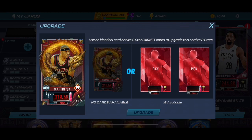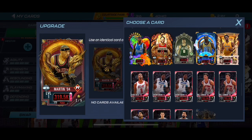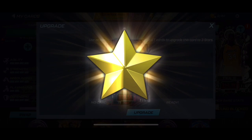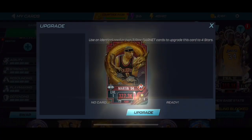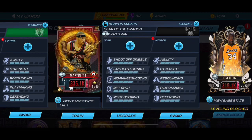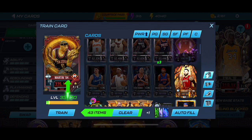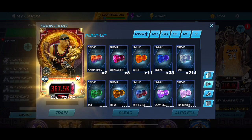Got him up to two stars. You can upgrade him straight through since we already got everything pre-set. Now he's three stars. For the sake of power for the event, we're gonna take him up to four stars. We could max him out, but I'll save that for another day — I want to see what other Garnet players come out. I still have to max out my Wimby, so I'd rather save those resources for him than Kenyon Martin. Got him up to level 70.